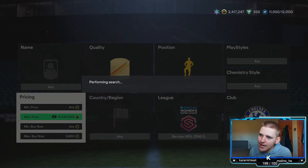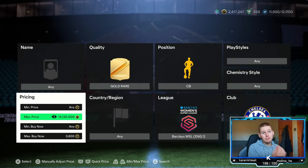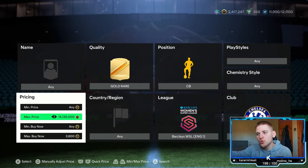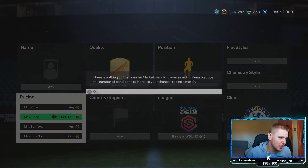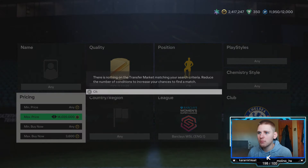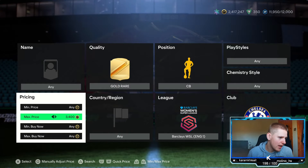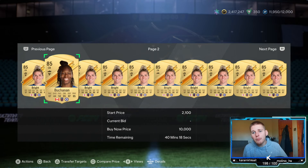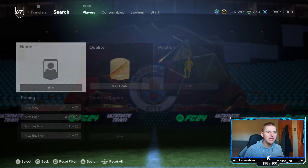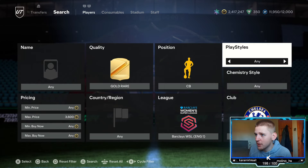Loads of packs are going to be sent after 6pm so they should come up realistically. Bear in mind I'm doing this at 1pm in the afternoon, so take into account people are saving packs - people are at work, school, college. For bidding, 7pm onwards is obviously the time to bid because that's when most of the players are on the market. We are going to leave that there and jump into the second method now.